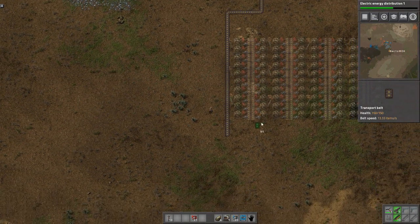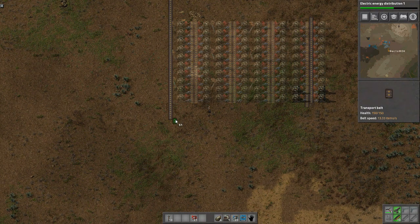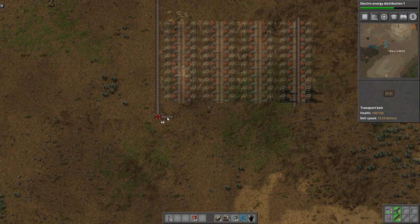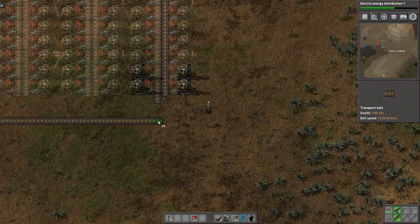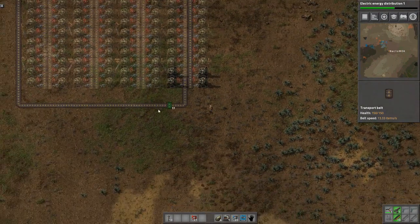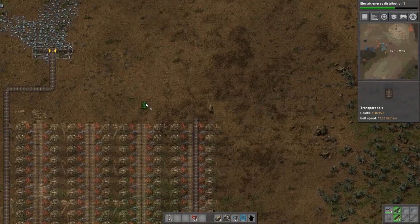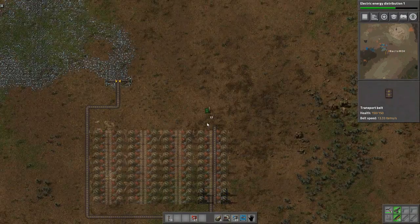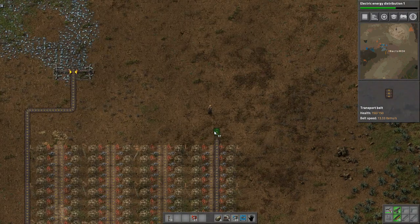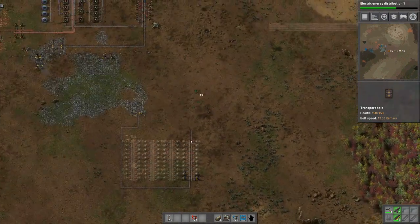I want to leave space to split these off because these columns can handle two red belts at a time for input. Two of these columns will only actually saturate a yellow belt, so as we upgrade I want to leave room to split the input line. Up here we'll also leave room to combine lines and put a balancer in before it hits the main bus.